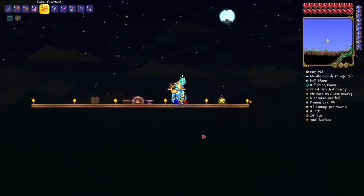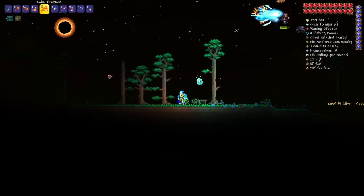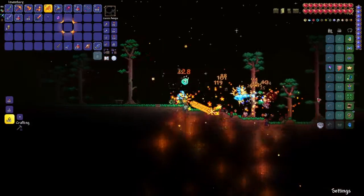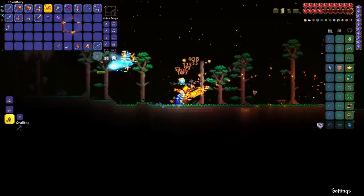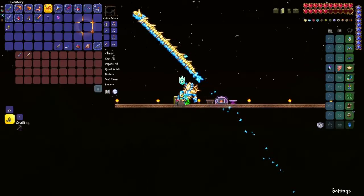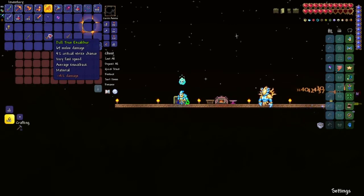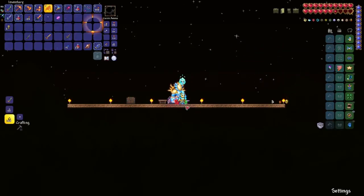The last thing we need is a Broken Hero Sword. You get it from Mothron during the Solar Eclipse. I have just gotten a Broken Hero Sword from Mothron. If you're wondering why it doesn't spawn, it's because Mothron only spawns after you have defeated all three mechanical bosses and Plantera. Now that we've got the Broken Hero Sword, take out all three ingredients - the True Night's Edge, the True Excalibur, and the Broken Hero Sword - and combine them at an orichalcum or other anvil.